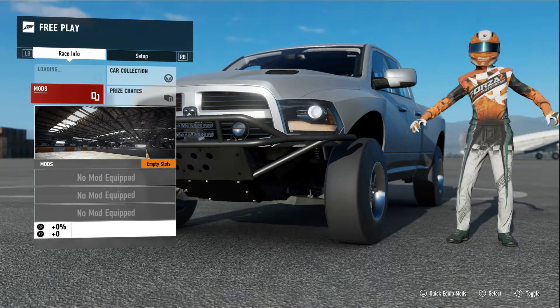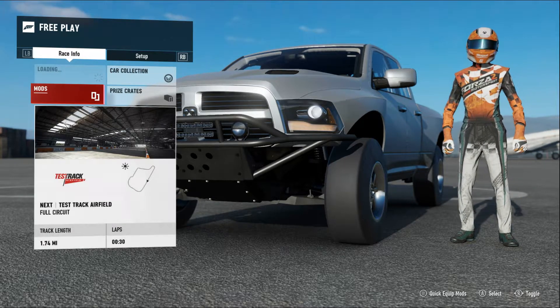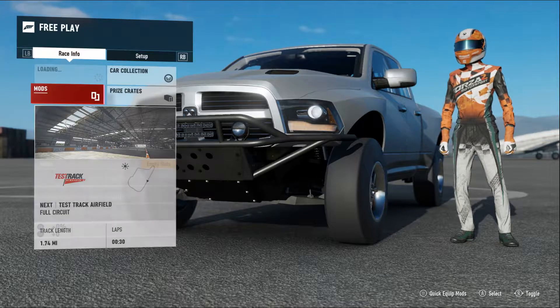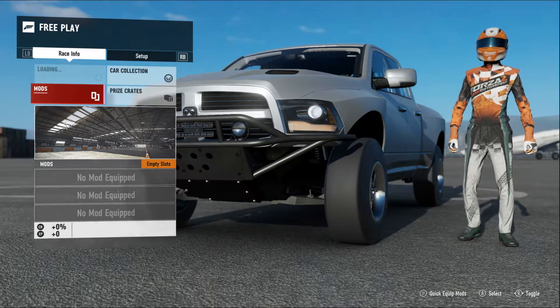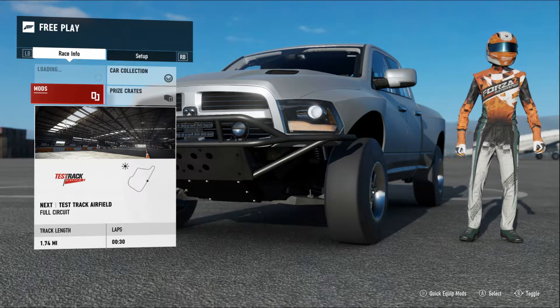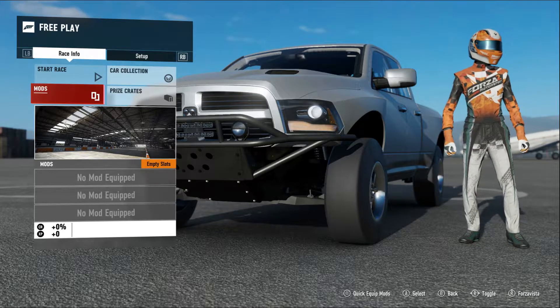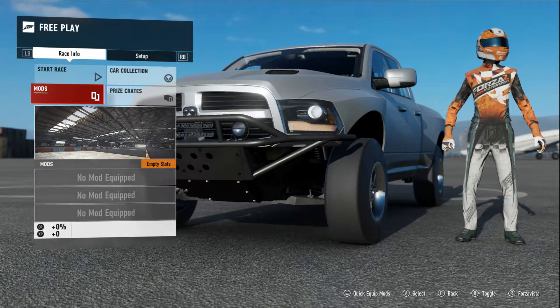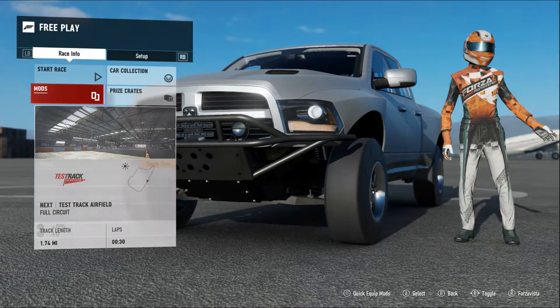It's about 40 seconds with loading time. You've got to get the Forza Edition Ram Runner. That will give you 7,500 XP every time you finish a race on the test track. Set the race conditions to time, set the race length to 30 seconds, and every 30 seconds you'll get 7,500 XP.